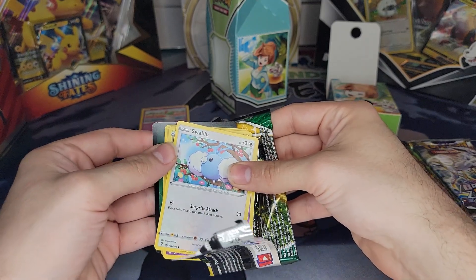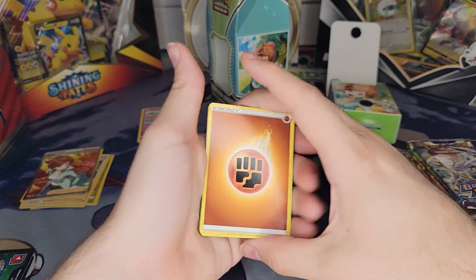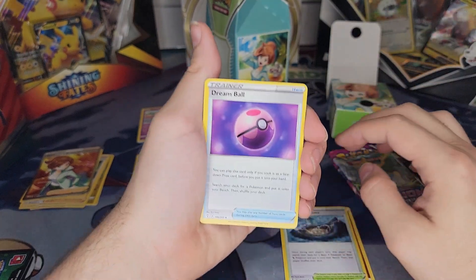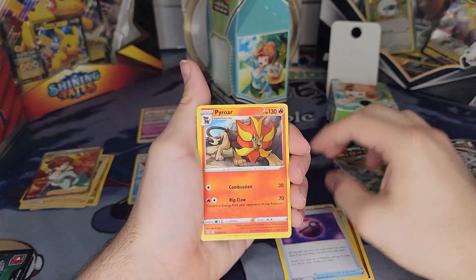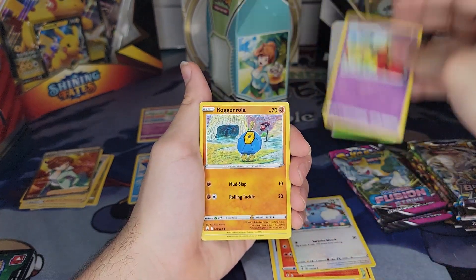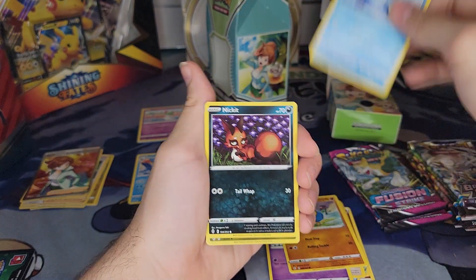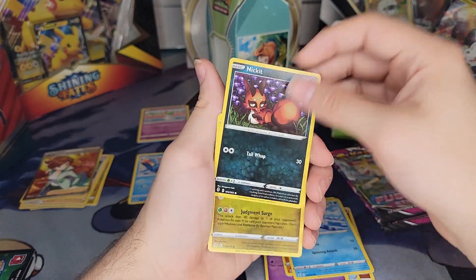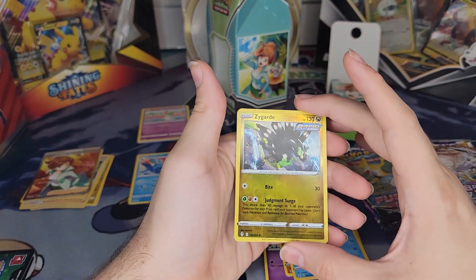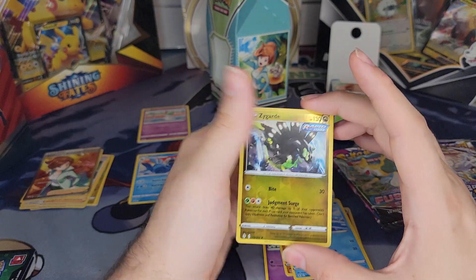Next pack — Evolving Skies. We've got Fighting Energy, Stormy Mountains Stadium, Dream Ball, Pyroar, Swablu, Flabébé, Wooloo, Bergmite, foil Nihilego, and then — a foil Zygarde. Very nice, I don't have one of those yet!